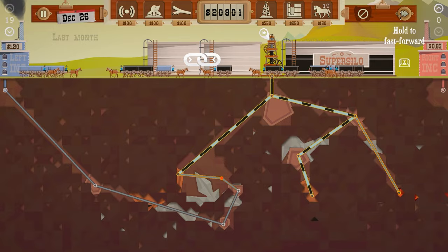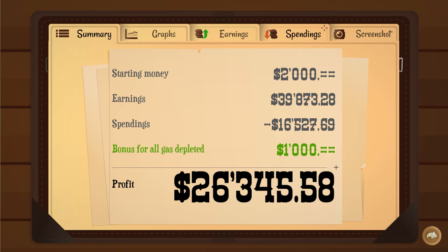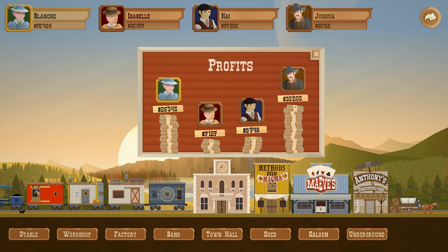We're gonna leave a lot of oil up. Didn't realize how badly we timed that all. Actually, in the end it wasn't bad — we got $26,000 profit. We probably could have got $40,000. But in my defense, that pocket of oil was very big and very hidden.